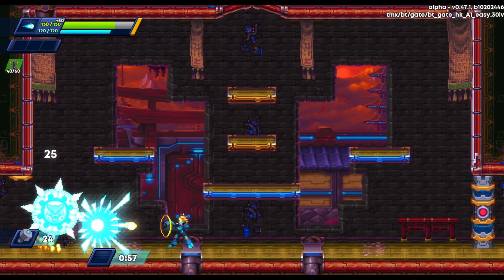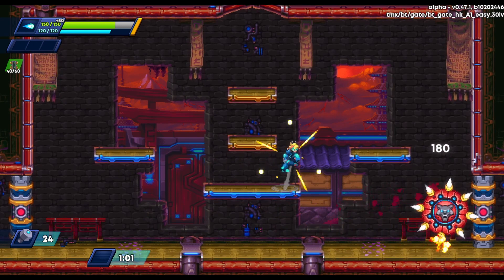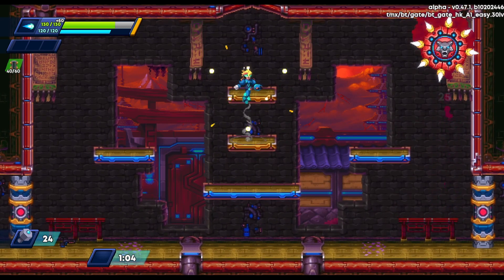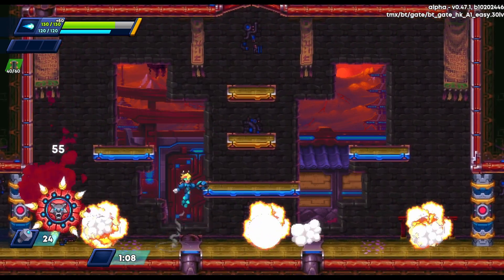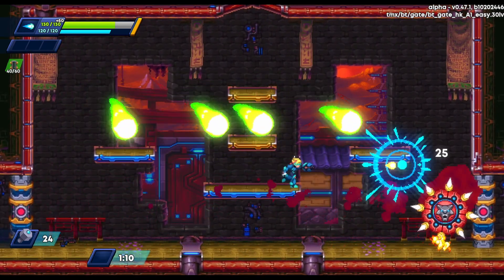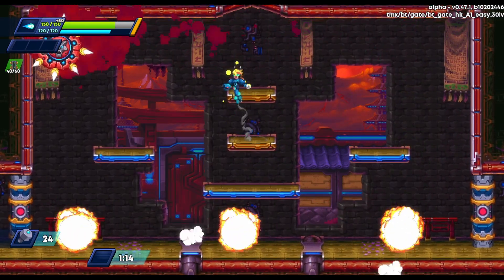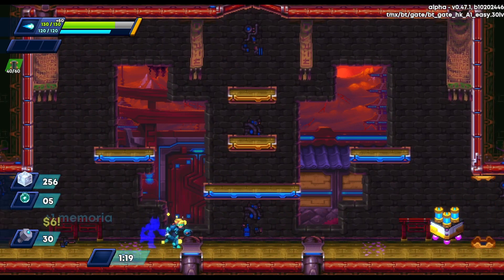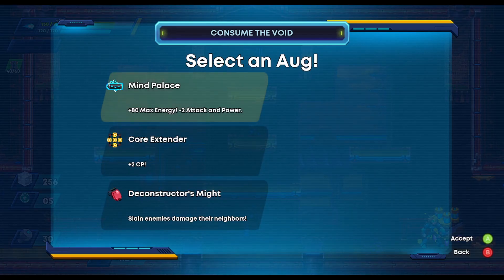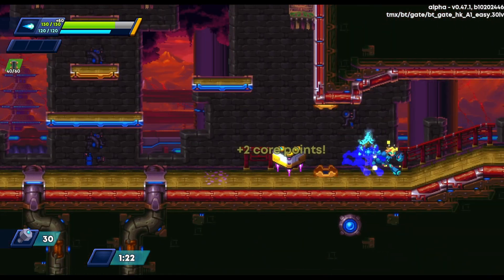Running away from the mini boss here, we're just going to try to cluster this guy down and hopefully not take too much damage. There are lots of fireballs in this level — it's kind of time to jump, so make sure you're dodging effectively. It's not too bad, so he goes down and we get some nuts and some memoria, which is the metacurrency.